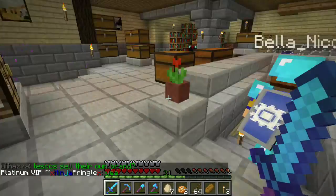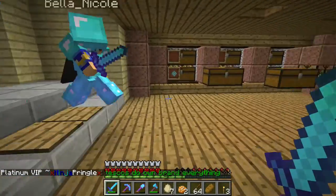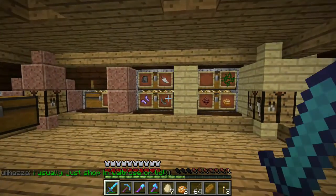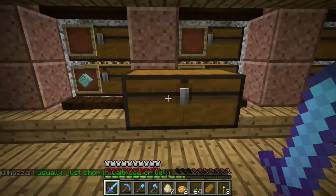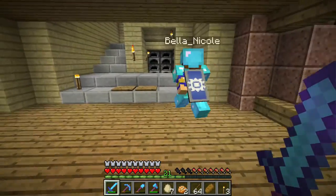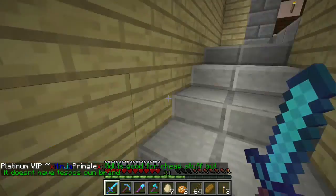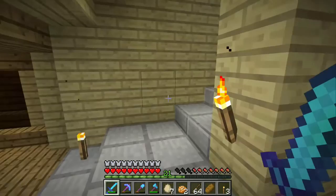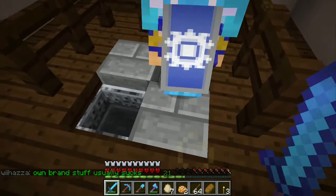Down here we have the old treasure, automated now so everything is safe. And there are some extra floating chests - when I was transporting stuff I just put things in there to make it easier. I've got a kitchen area set up over here for cooking because I didn't have enough furnaces upstairs. I've got eight furnaces there, that should be enough.